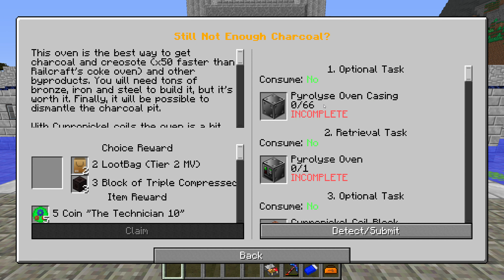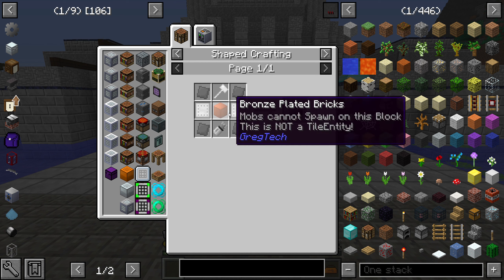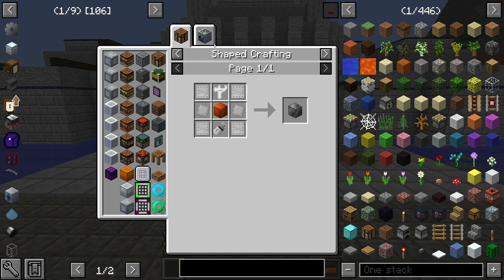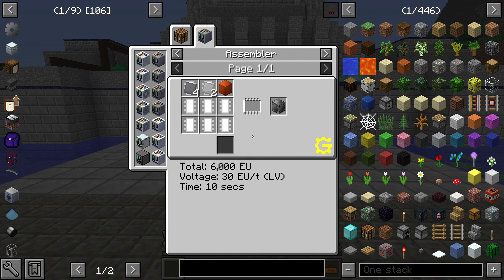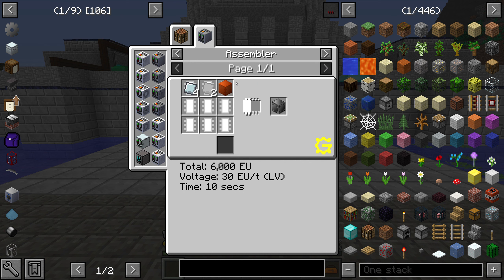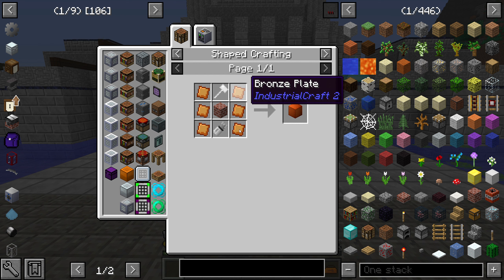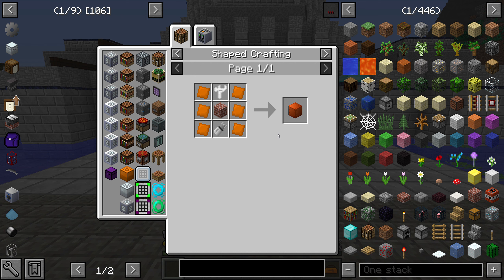We need 66 pyrolyse oven casings. Even if we go for the assembler recipe it's still the same. I've worked out we need 264 steel plates, 132 iron plates, and 66 bronze plate bricks. So 66 bronze plate bricks needs 66 bricks and 396 bronze plates - hence my recycling because I've done a bit of recycling of all the old bronze pipes that we got rid of ages ago and upgraded to piping, putting them in a macerator, smelting them back to ingots and got the plates we need.